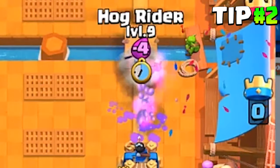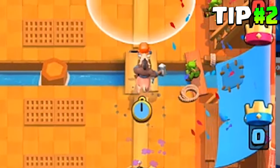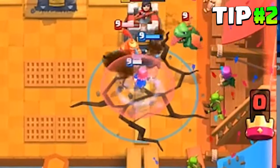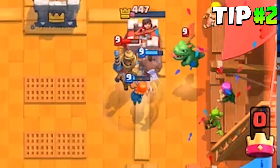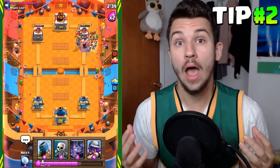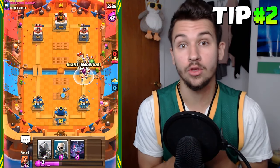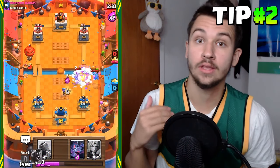The next tip is more of a wombo combo: play the Valkyrie in front of the Hog, and the Hog pushes the Valkyrie to the tower — not only defending the Hog but also doing a lot of damage to the tower. It's a very solid play. You can do this combo at the bridge, or you can play the Hog behind a Valkyrie that was already used on defense to do a counter push.